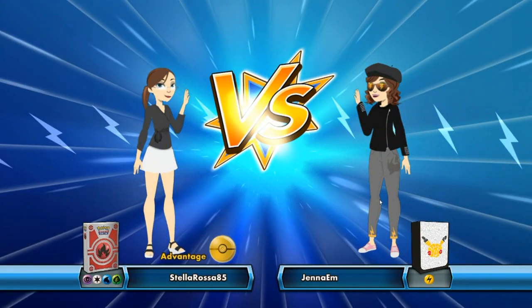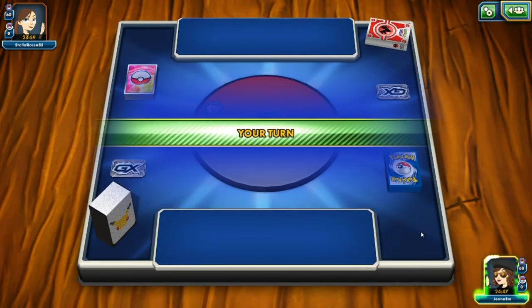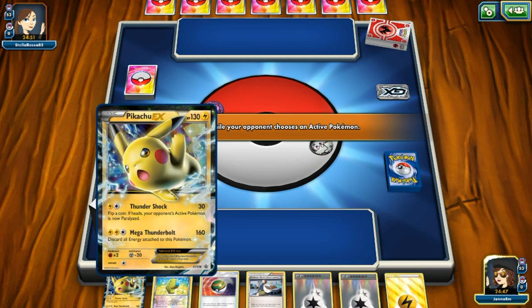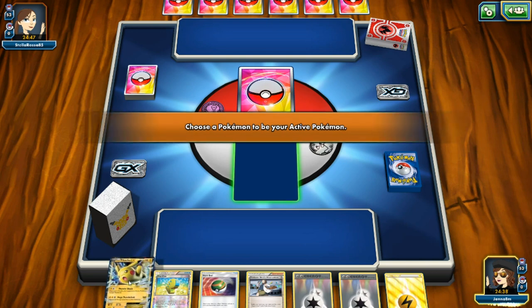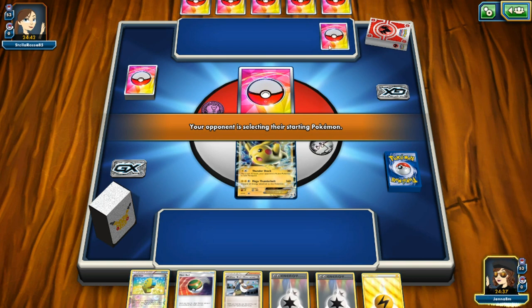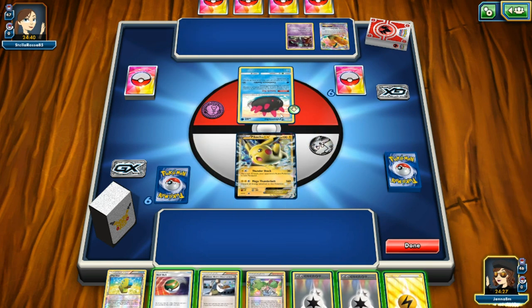We're matched up right away — it is a Psychic, Normal, Water, and Grass type deck. It's Stella Rossa 85, so good luck! We're going to call the coin flip using our Pikachu coin — let's choose heads — and we win the coin flip and choose to go first. Here come our cards: we've got a Pikachu EX to start, with Max Elixir, Nest Ball, Professor Birch's Observations, two Double Colorless Energies, and one Electric type energy. Let's put out Pikachu EX. Stella Rossa 85 has already put out her starting Pokémon and one to the bench.